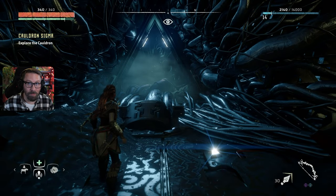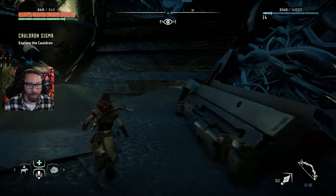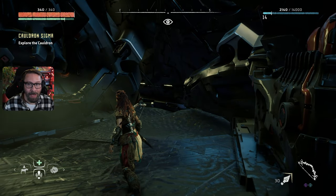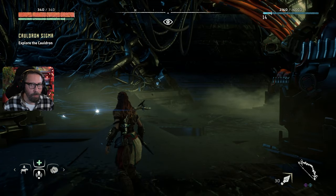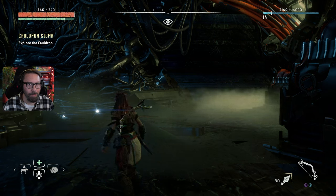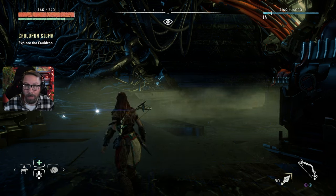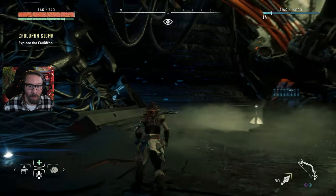Welcome back to our blind first playthrough of Horizon Zero Dawn. We are in the cauldron and I don't know what to expect here — we might be in over our heads. Last time I wasn't able to scan that stalker, so we might re-approach and try to spot it while it's not visible. I don't understand if there's some game mechanic we need to learn or if I'm just not good enough yet.